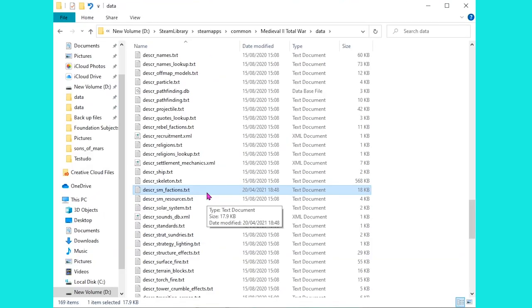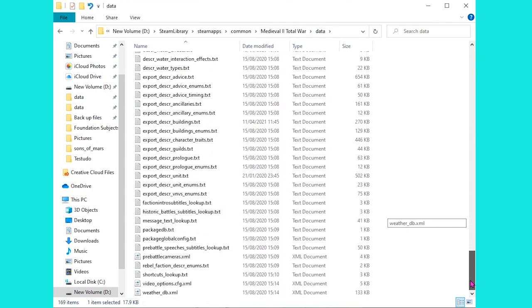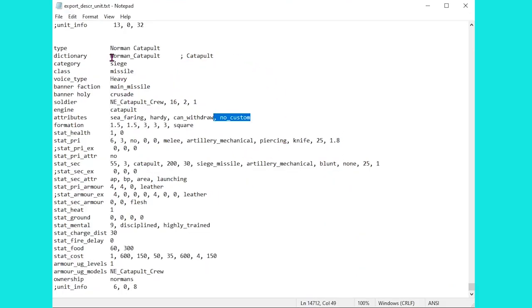Before we head back into the game though, there is one more thing I wanted to show you: there are a few units that currently aren't accessible in Custom Battle, so we're just going to make sure we unlock those. I mentioned this a little bit in my Cut Content video. If you head down in the data file a bit further, you'll eventually get to the Export Descr Unit file. Head straight down to the bottom of the file and you'll find a Norman Catapult which is currently not available in Custom Battle. You can see that from the attribute here: no custom.